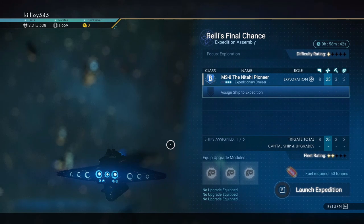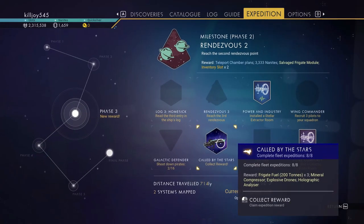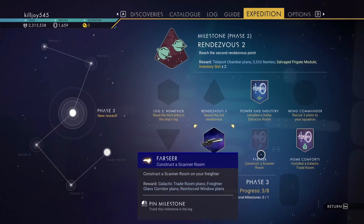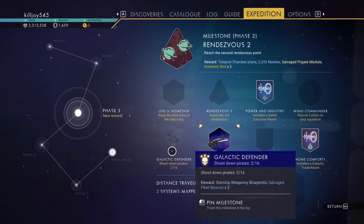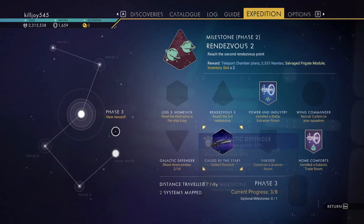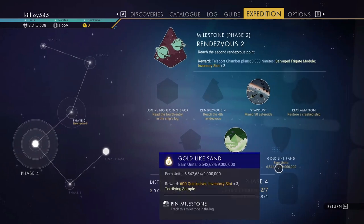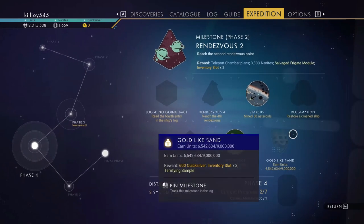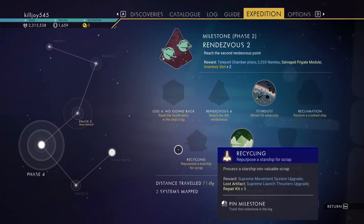One star, two star, three — and we'll send on two stars. We'll go ahead and send him out and just let him complete that. We've got to recruit three pirates, two squadron. Stuck the scanner room. Shoot down 16 — I've already shot down two. We're at six million out of nine million. Need to find a crashed ship, and of course we're going to scrap it.